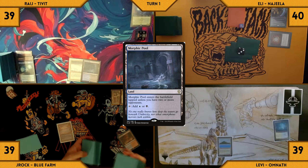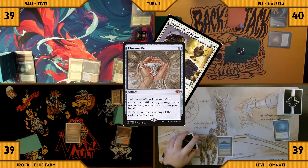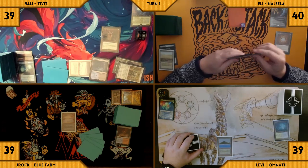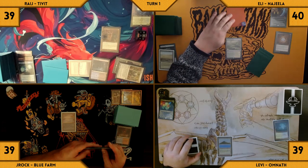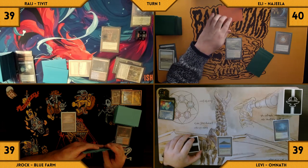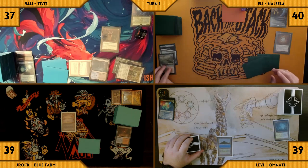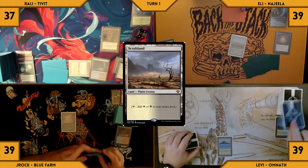Rage draws and plays a Morphic Pool for turn. He casts a Chrome Mox — it ETBs and he exiles Savine's Reclamation. He casts a Grim Monolith and passes his turn. Eli draws and plays a Windswept Heath. He moves to combat and swings his face-down Commander at Rage. Rage declares no blocks and takes two Commander damage. Eli fetches up a Scrubland and passes his turn.